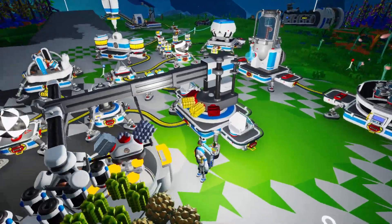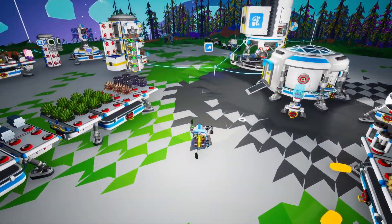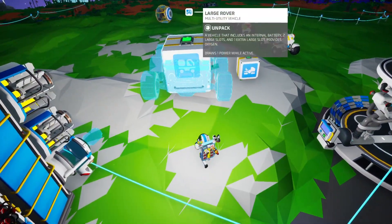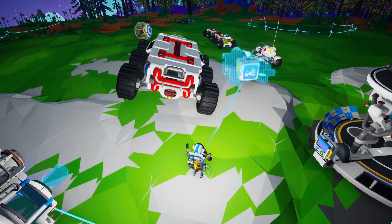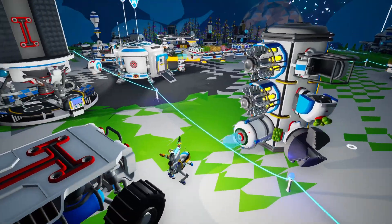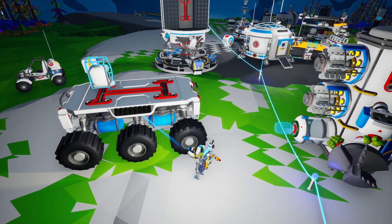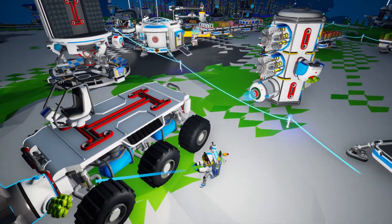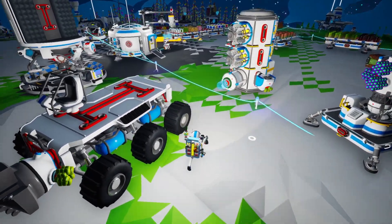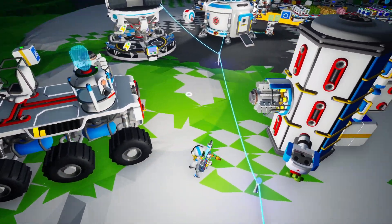We're also going to need our rover and another soil canister — we need the rover ready so we can fill up a bunch of soil. Let's unpack it. We have some coal we're not using right now. Here's our soil canister and the seat — let's throw the seat on here. Let's get our drill. I'm not sure we need the paver, but let's leave it for now.